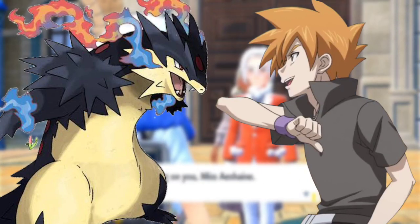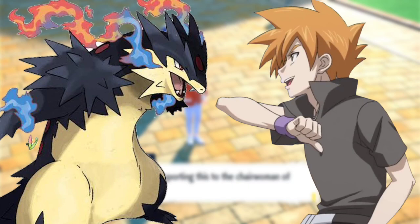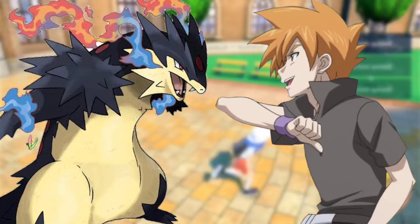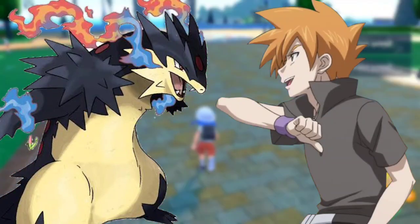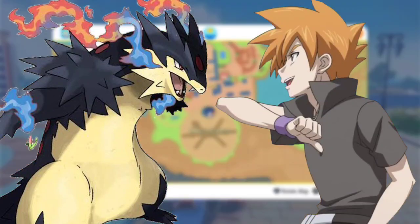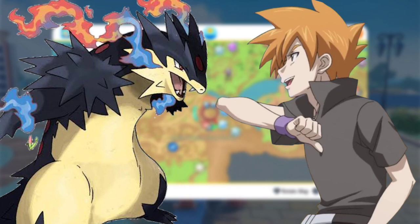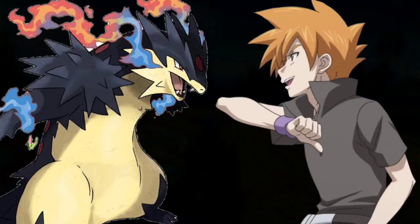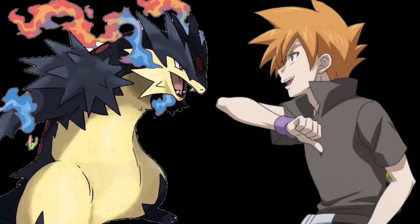Charizard glowed orange and flew higher into the air. Blaziken jumped and used Focus Blast; Charizard used its tail to deflect it and then formed a massive orb in front of its mouth, twice the size of a normal orb, before firing it at Blaziken. Blaziken dodged and launched Aura Sphere at Charizard, who deflected it and used Dragon Rush combined with Flare Blitz. Blaziken used Sky Attack and both Pokémon collided.